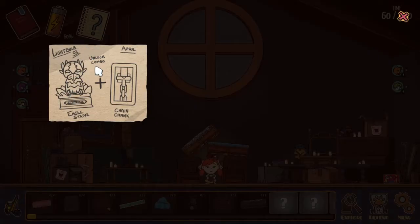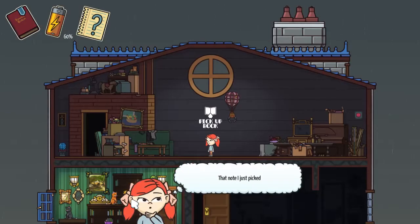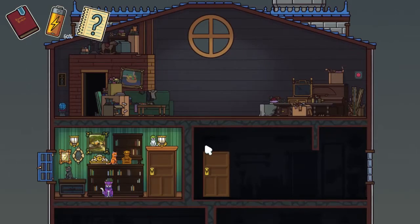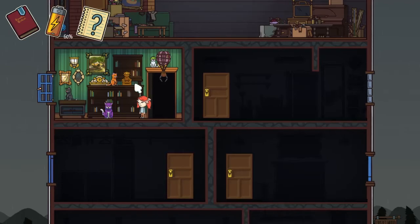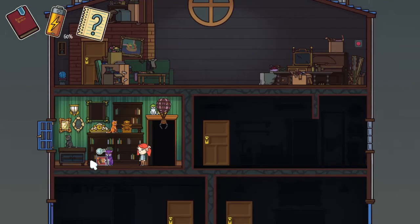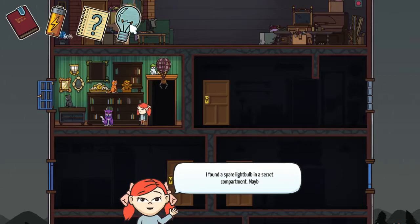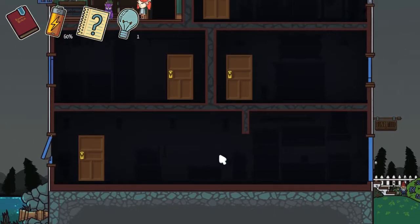This lightbulb is the eagle statue plus chain crank — unlock combo. Well, we know where the eagle statue is — the eagle statue is in here. Combination code: unlock a secret. I wonder what it is — let's go find out. Oh, we got eagle statue plus chain crank — gave me a lightbulb plus a stamp. That's our lightbulb. Maybe I could use it in one of the dark rooms. Let's go to this room — this is the big room.